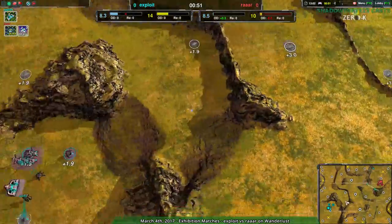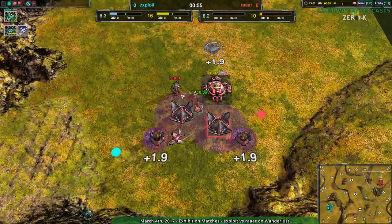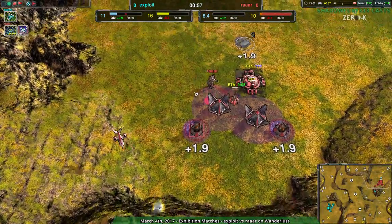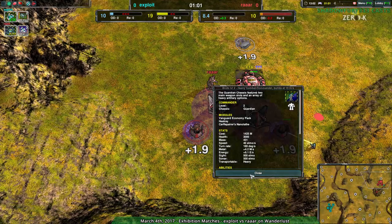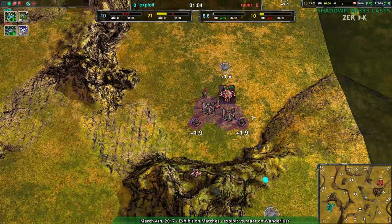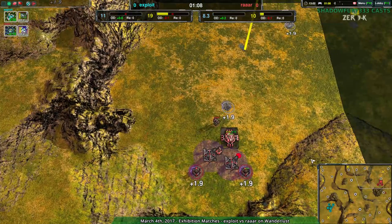Spider. Exploit, going for the Spider-Bot Factory, very quickly going for a bunch of fleas, going for the standard scouting setup. And RAR going for the quick Banshee, but mainly going for the commander very rapidly. What is their commander upgrade set? Heat Ray. That's not a weapon you see on commanders very often. And against Spider-Bots, I don't see that working out too well either.